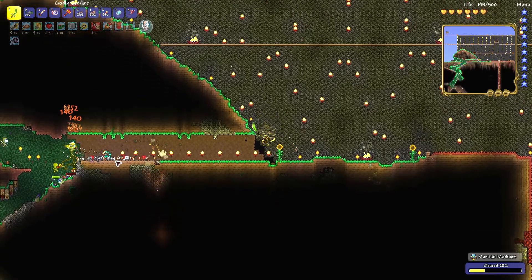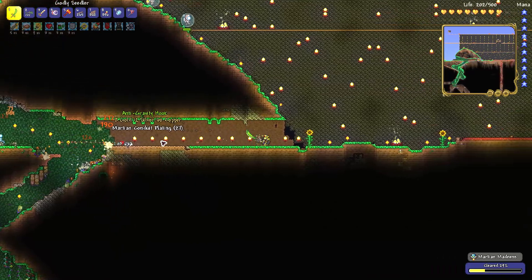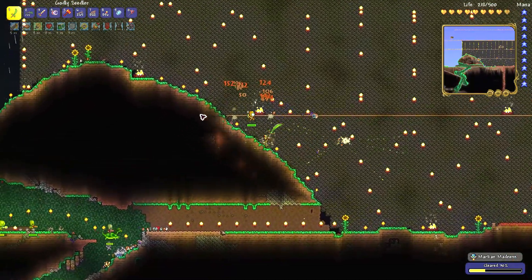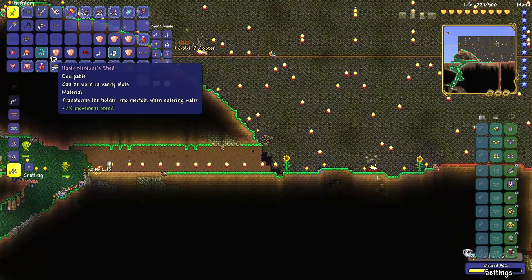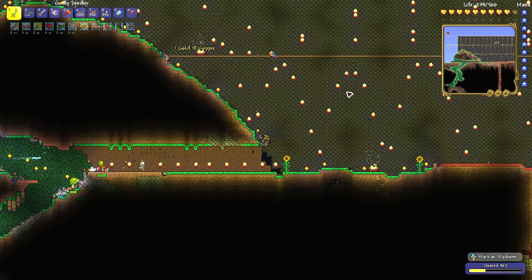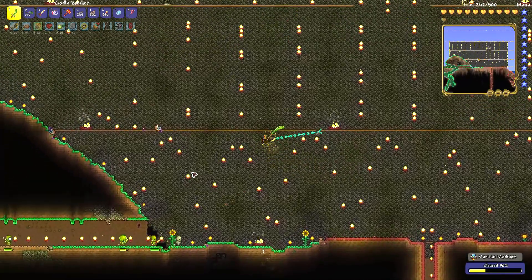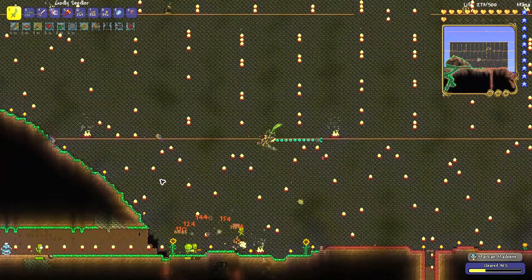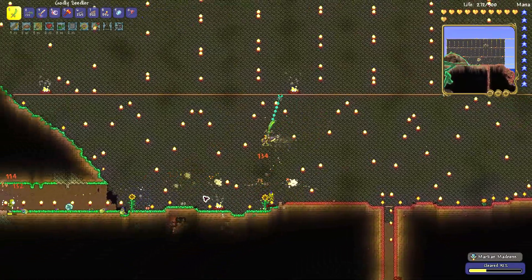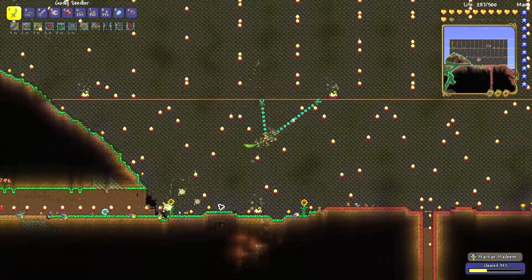If you want to get the anti-gravity hook, you need to kill Martians during the Martian invasion. You can also kill the Martian Saucer, which has around an 11% chance to drop it. But this hook can also drop from simply killing the smaller aliens during the invasion, so if you don't feel like killing the big ship, you can just kill the small dudes to get this hook.